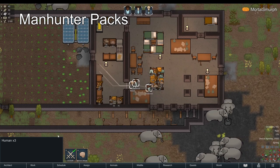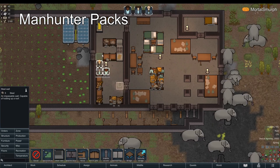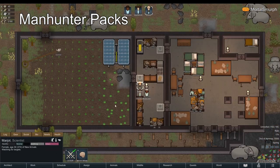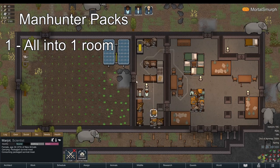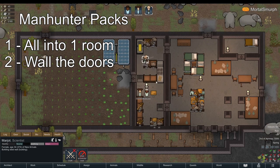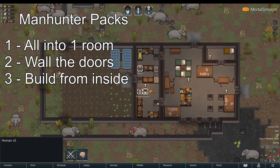Let's say you're surrounded by Manhunting animals. Perhaps there's a Defoliator ship far away surrounded by awakened mechs. It sure would be nice to crash these Manhunting animals into those mechs. Bring all your colonists into a single room. Have one colonist build a wall in front of each door. Ensure you build a final wall from inside the room.